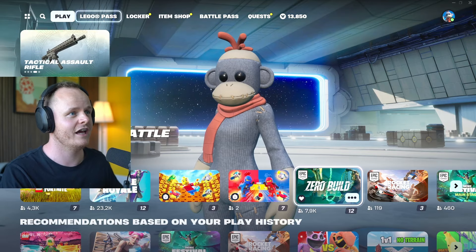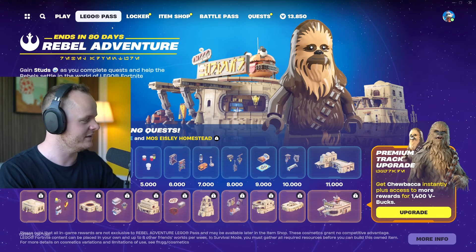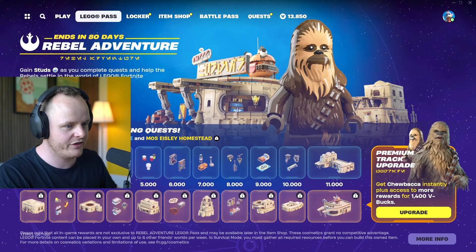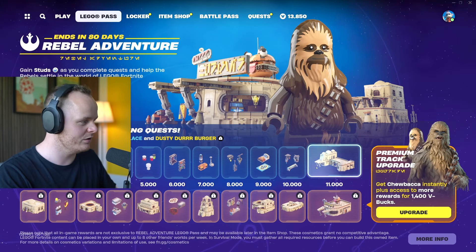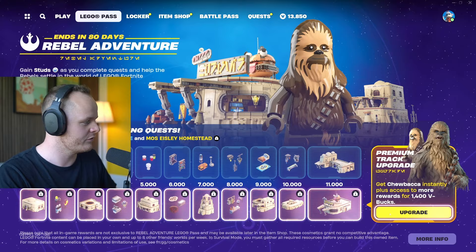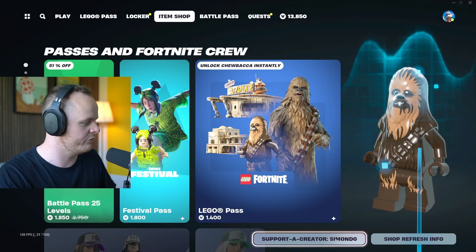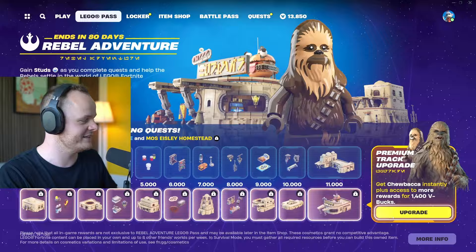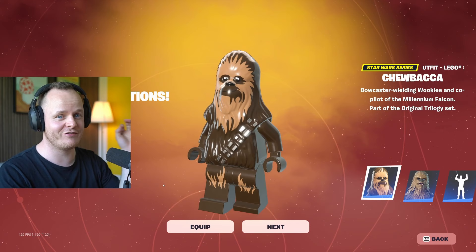I have a whole list here of all the things that I've gotten. The first thing we're going to look at is of course the LEGO pass. This is the first battle pass in LEGO Fortnite. All of the things at the top are free for everyone, so you can get all sorts of decor by completing quests. You can also upgrade it — but first go into the item shop and put in the creator code if you want to support me, then go back into the LEGO pass and upgrade it.